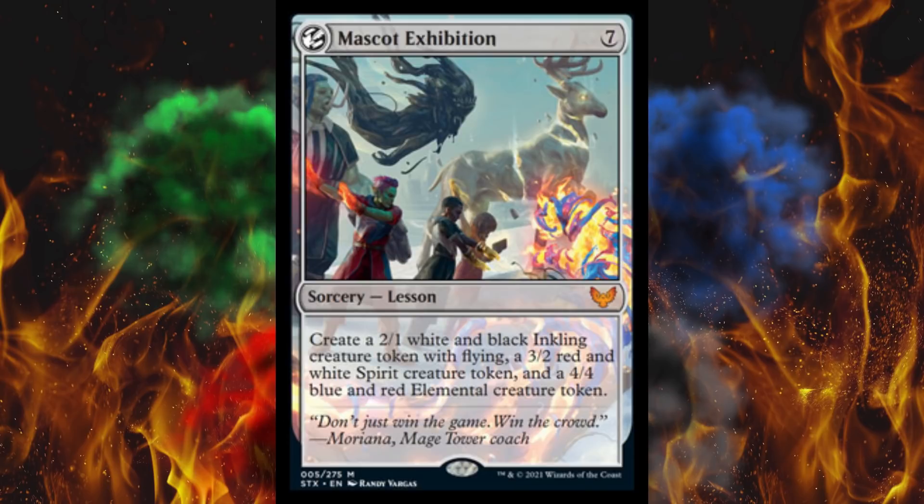Next up, Mascot Exhibition. Awesome! It's a lesson, it's a 7-cost mythic. Create a 2/1 white and black inkling creature token with flying, a 3/2 red and white spirit, and a 4/4 — you know what it is. You don't get a fractal though, because that would be going too far. So you get a bunch of weird-sized tokens for 7. Not the worst lesson we've seen, if this is as bad as they get for mythic.